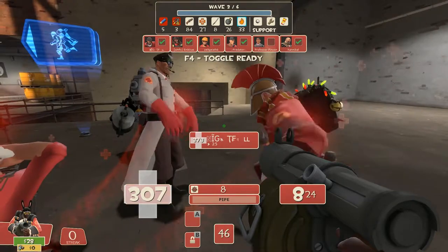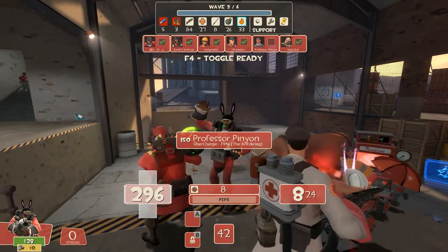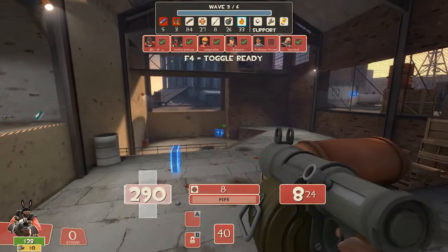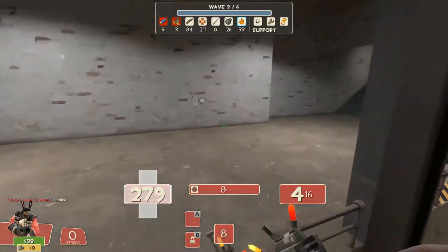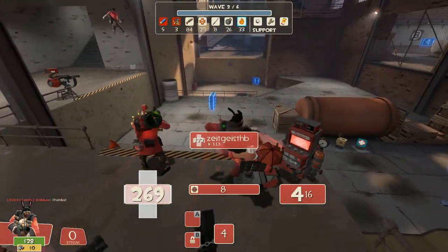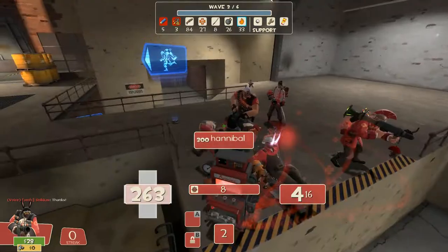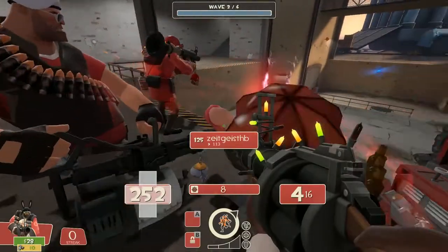The weapon that you use is the Sticky Bomb Launcher or the Scottish Resistance. There may be exceptions, but if you want to be generally good, well accepted, and have success, then I would recommend those first. We can go into detail in another video where I cover alternate play possibilities.